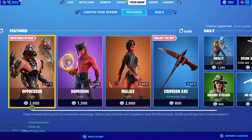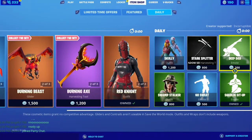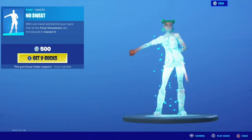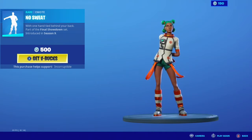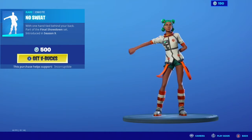Let's go and check out the brand new item shop. We got the Oppressor skin. It looks like Blaze is gone. The Deep Dab is back. Looks like we got the No Sweat emote — the one-handed floss for 500 V-bucks. I like that a lot, guys. I don't have that one myself actually.